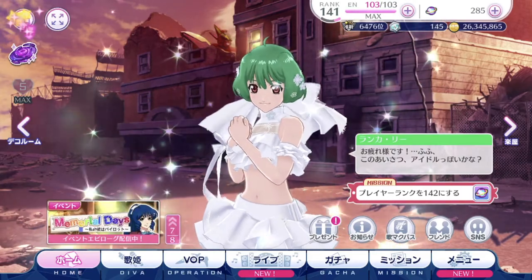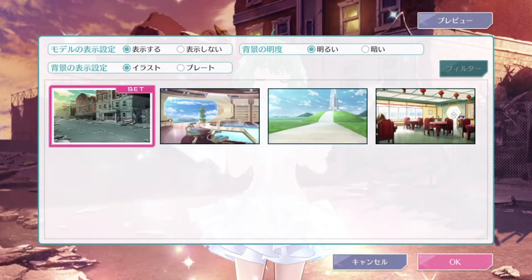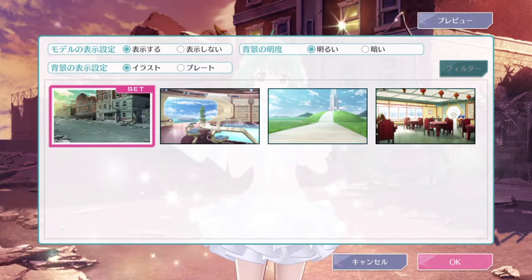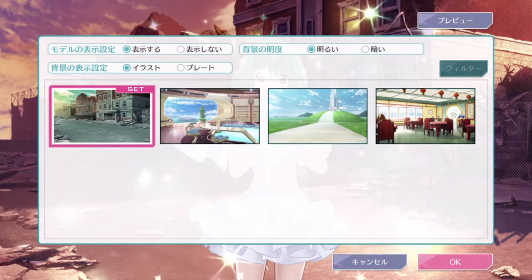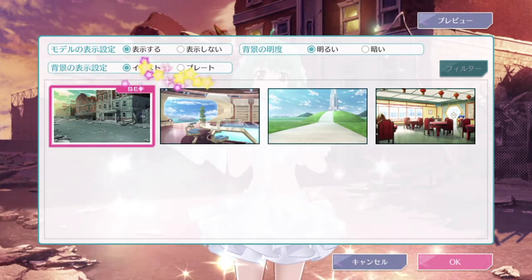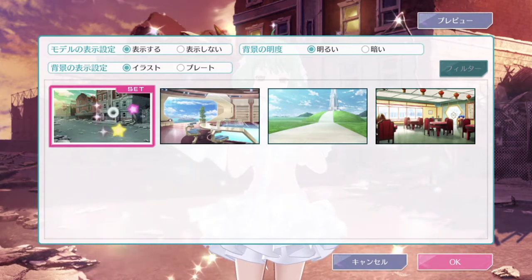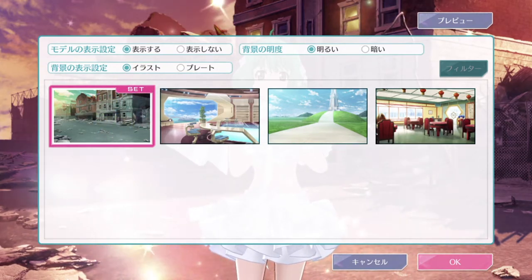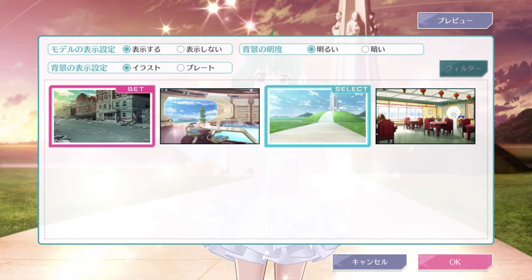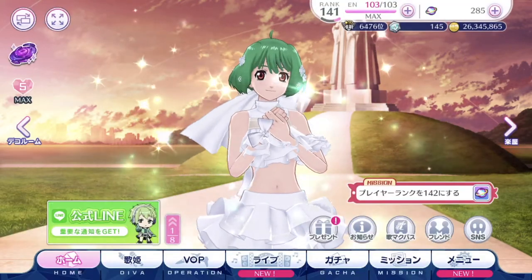Here is an important new button — or rather one that has changed. In the past, we could change the background behind our divas to the image of the episode plate we prefer. That is still around, but it's now in this second row list of buttons. It's currently highlighted on Illustration, so we're on this cowboy town background. We can change it accordingly — since it's Ranka, I might use this background instead because it suits her more. That's basically where she sang Aimo.